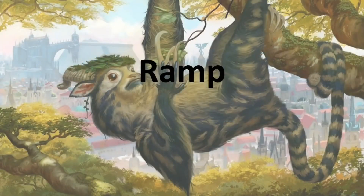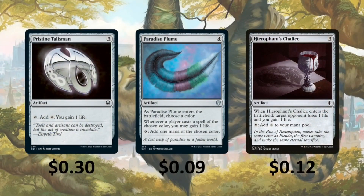First off, we have Ramp. Pristine Talisman taps for colorless and you gain 1 life. Paradise Plume — when it enters the battlefield you choose a color; whenever a player casts a spell of that color, you can gain a life, and it taps for one mana of the chosen color. Hero's Chalice — when it enters the battlefield, target opponent loses 1 life and you gain 1 life, and it taps for colorless. All of these are going to be great because if we have Lisette out, we're going to be putting +1/+1 counters on our creatures.